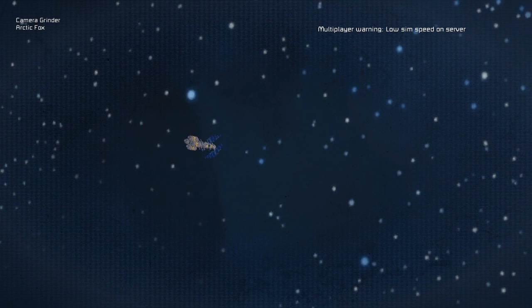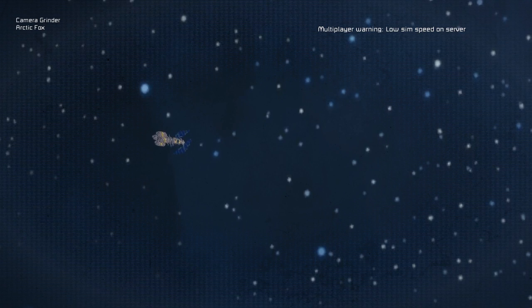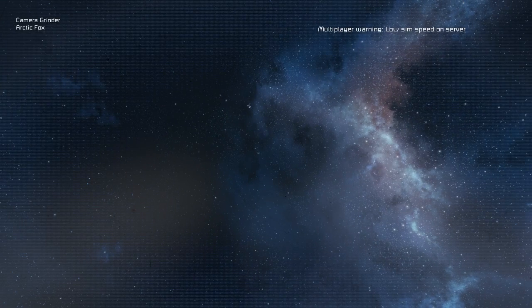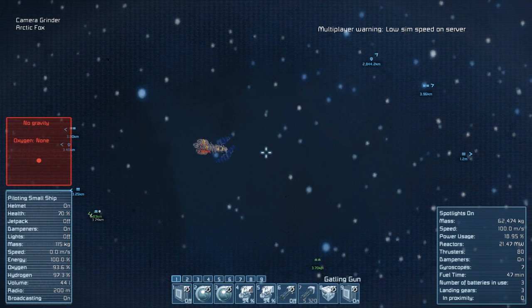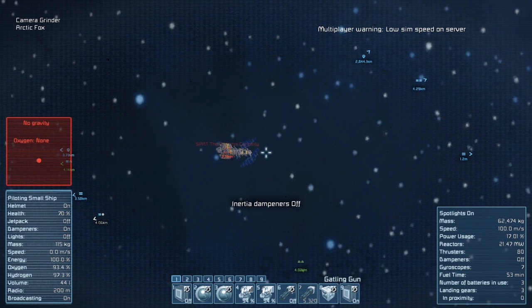Zooming in, it looks like some type of business shipment maybe. It looks large and it looks mean. I'm not sure if that's all turrets I see on the sides or if that's some type of decorative blocks. We're quite far away so it's gonna take us a little bit to get there. I'm really not sure what kind of ship it is, but it looks very neat. Never seen it before.